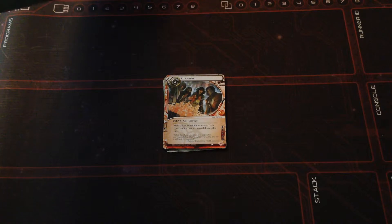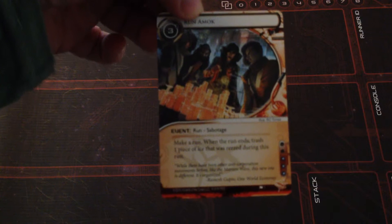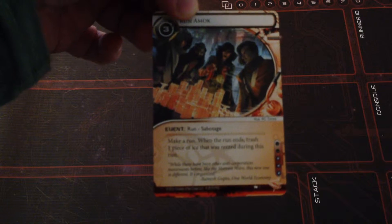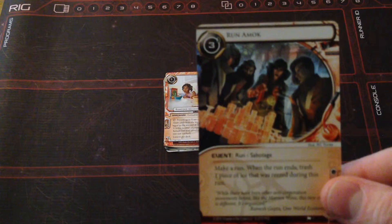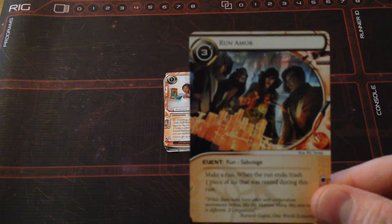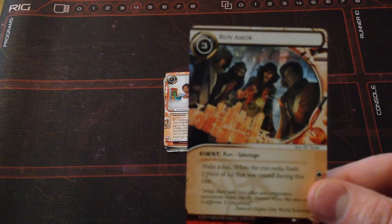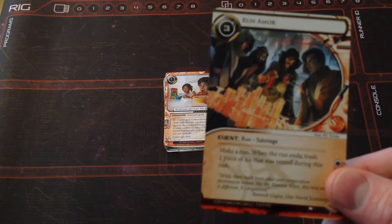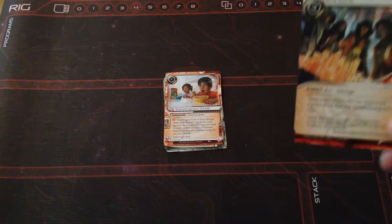First up we have for the Anarchs: Run Amok. It's an event with the new sabotage mechanic. Make a run; when the run ends, trash one piece of ice that was encountered during this run. That is amazing because if you know the corp has a really expensive piece of ice protecting one of their servers, you can make them think twice about rezzing it — use this event and they'll have to get rid of it straight away. Cost of three.